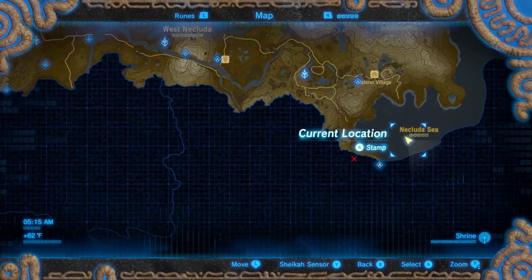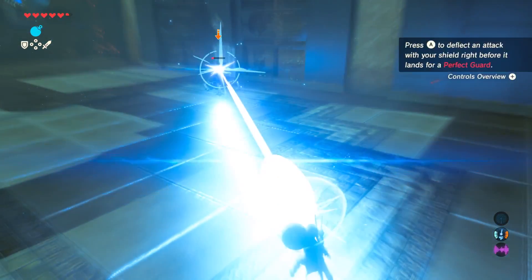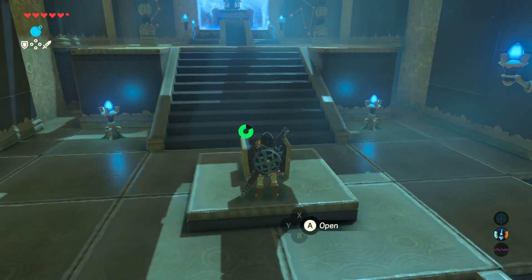The chest piece is located at this shrine on your map. It's a strength trial so you won't have to solve any puzzles, just defeat the Guardian and open the chest before leaving.